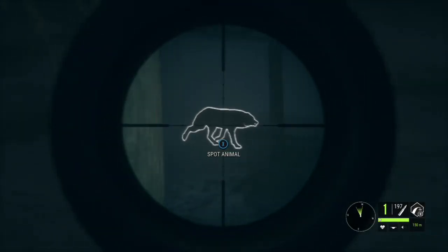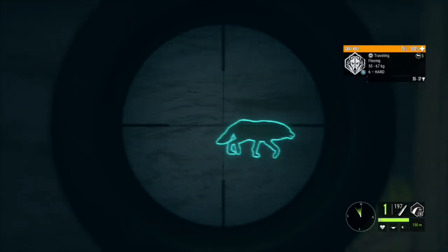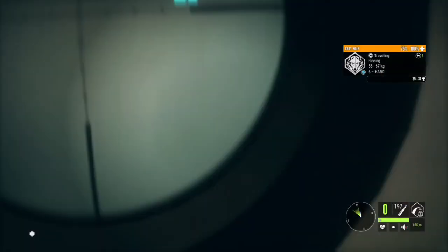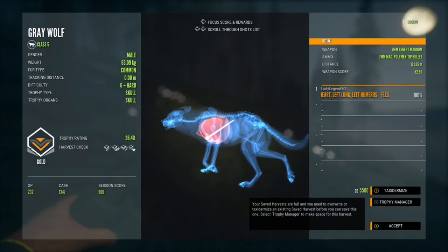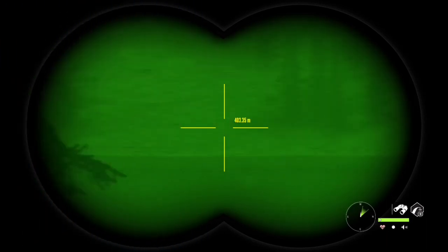Since this wolf spooked off all our foxes, I might as well take a shot at one of them. The seven mil isn't the best for hunting wolves, but they're really good for cash. That was a double lung — a pretty nice gold 36.4.